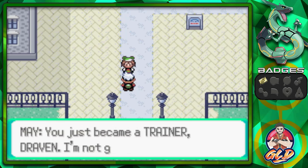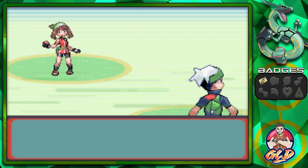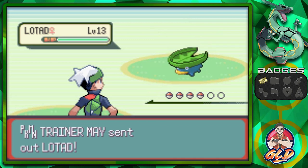How about a little battle? Sure, let's go right ahead. 'You just became a trainer, Draven. I am not going to lose.' I mean, I became a trainer and still beat you. You know, very first episode. I'm just saying.